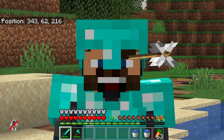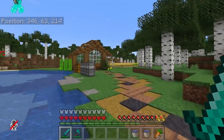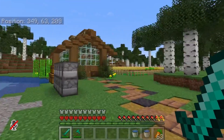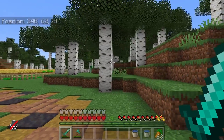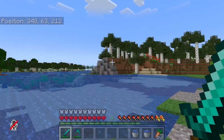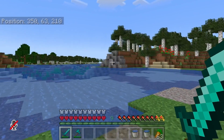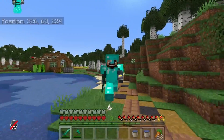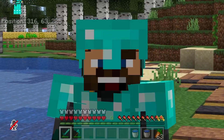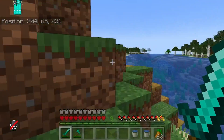Welcome back to another episode of the let's play. It is episode four and today we're going to be working on an iron farm, which I think we'll place right there. So that is the main goal for today's episode — the iron farm built right behind us. We also have some stuff to finish up, like this cave I've been putting off and the bridge.